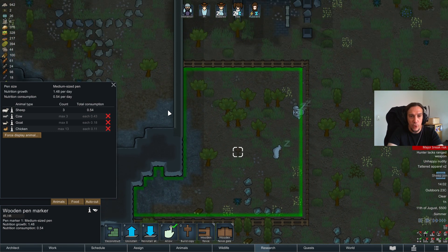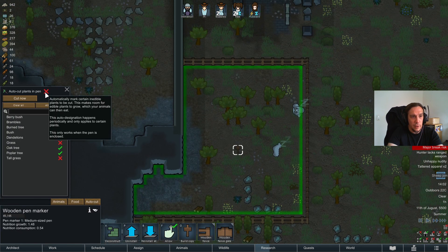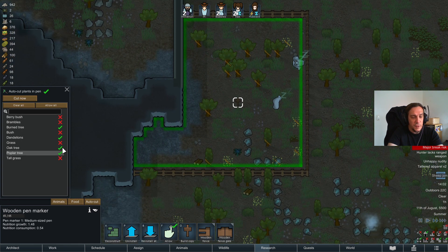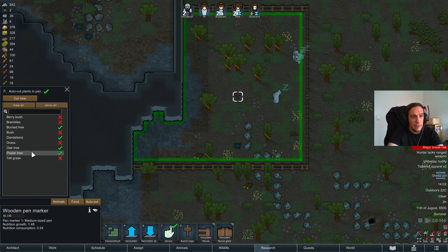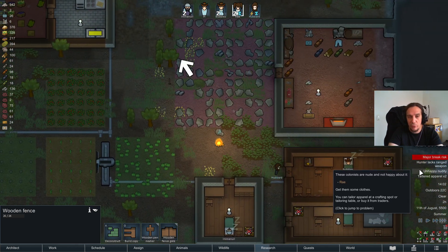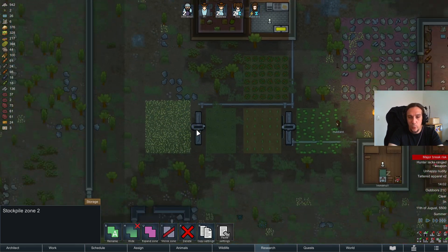In a pen you can also tell your people to automatically cut unwanted plants. Here are these check marks where you designate what's not allowed in your pen. So we're cutting away burnt trees, dandelions, oak trees, and poplar trees to make sure there's a large growing spot for grass that the animals want to eat.